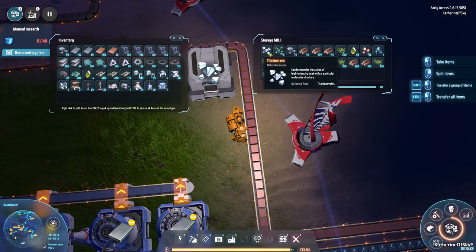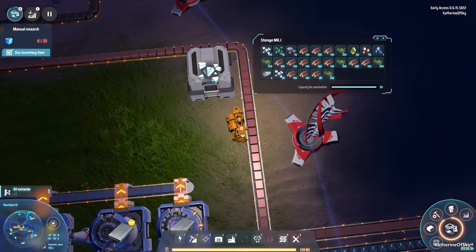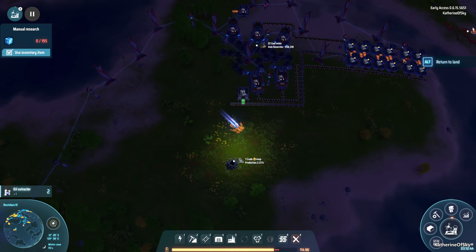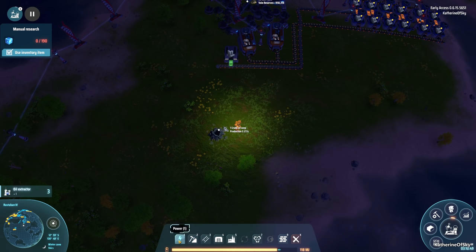We do have quite a few titanium ore which is great because that is going to help us later before we can get to other planets. We're going to need to convert that — or at least we have a head start on it. I'm not sure whether we're going to go and set up an outpost or what, but in any case we just need to start doing some mining here.